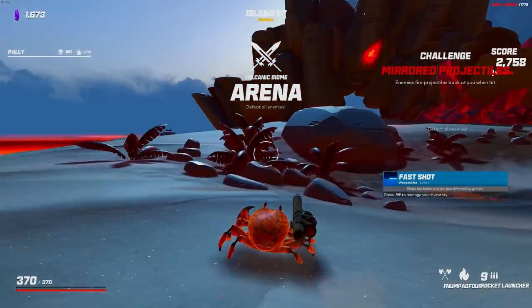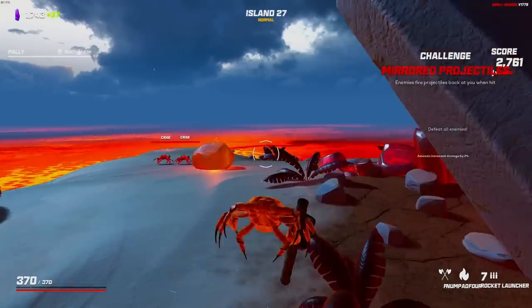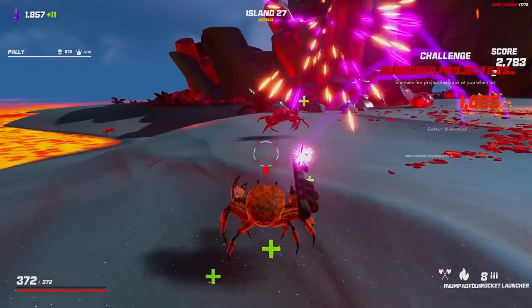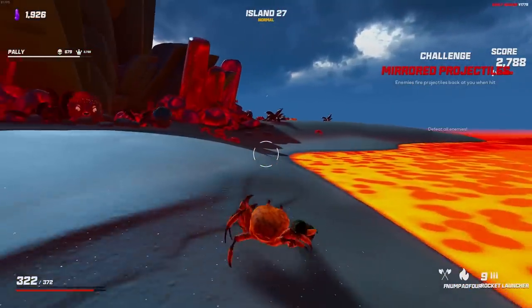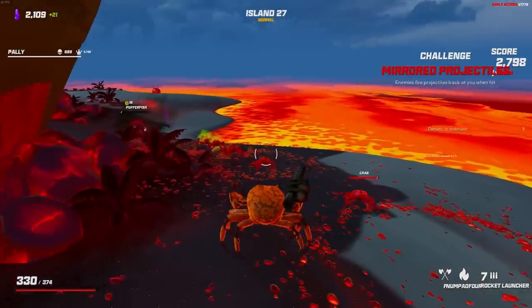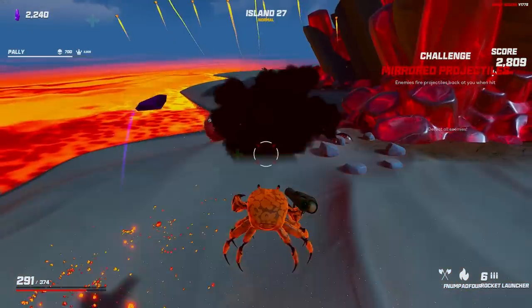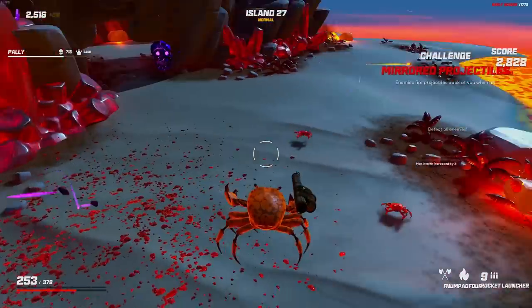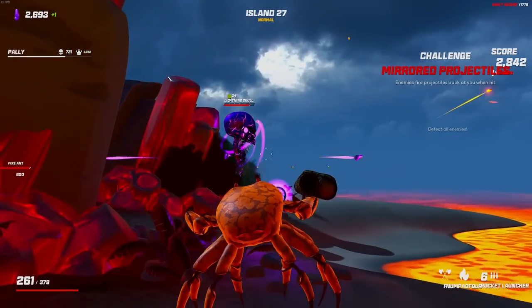I'm also going to take the double spiked again — this one has mirrored projectiles. This is actually an instance where our fire rate is benefiting us. If we were shooting a thousand rounds a second, that would be a thousand mirrored projectiles bouncing back at me. However, with the rocket launcher, because we're shooting so slow, the mirrored projectile is usually extremely easy to dodge. On top of that, we can avoid the projectile entirely by just shooting the ground next to an enemy — if we shoot the ground and then the explosion kills them, that's not a projectile. You can see I can stand here comfortably without taking any damage — we have a really good weapon for this challenge.